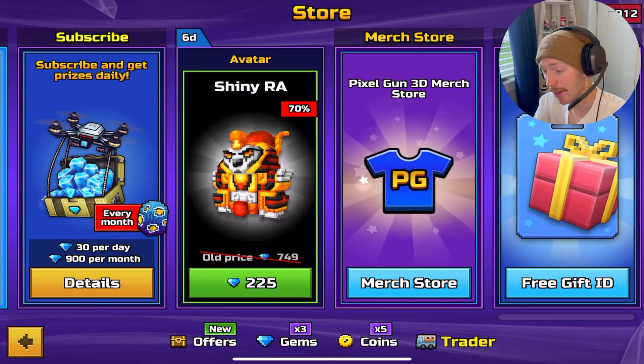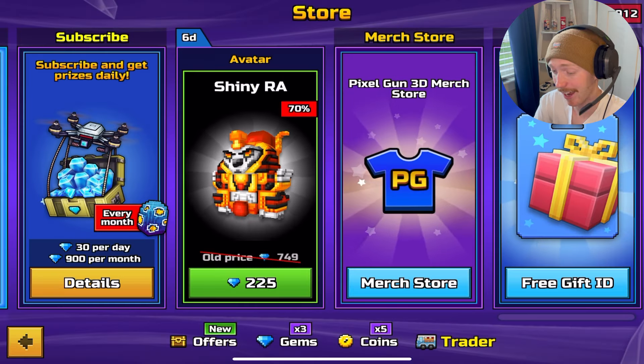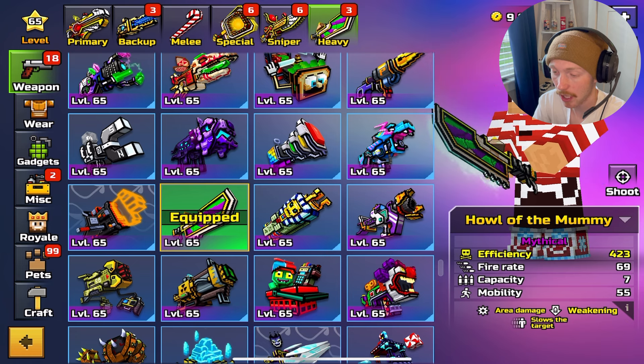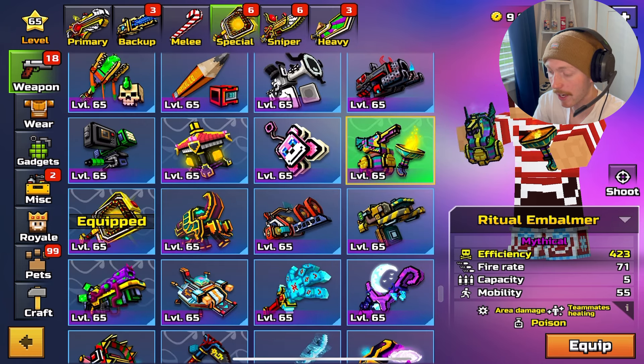Hey everyone, we got a new Trader's Van in Pixel Gun. I don't have any of the weapons in here because I already have all the weapons. Basically we have the new Shiny Roth set which has Punishing Light, Eternal Sun's Wrath, and Piercing Gaze of Roth. On top of that we also have that Howl of the Mummy Battle Pass set — I think they're Battle Pass weapons. It comes with Howl of the Mummy so I'll equip that.